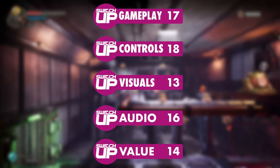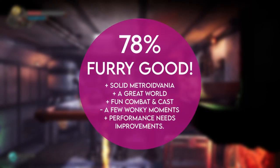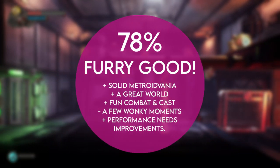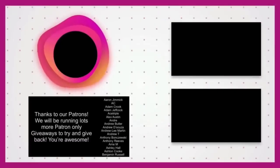Overall then, Fist: Forged in Shadow Torch gets a Switch Up score of 78%. Let me know down in the comments if this is one you're picking up, or if you already have. As always, a big thanks to all of you that enjoy this content — check out one of these other videos, and for all things Switch, all the time, keep it Switch Up. Cheers guys, see ya!